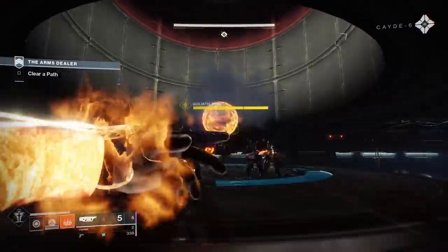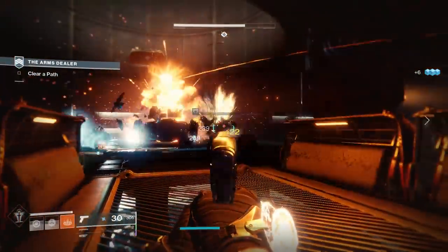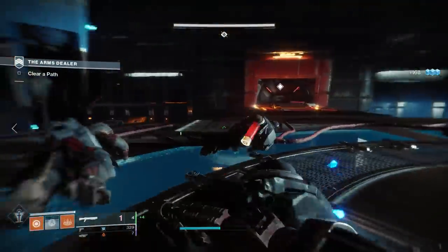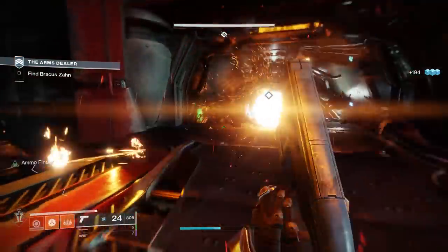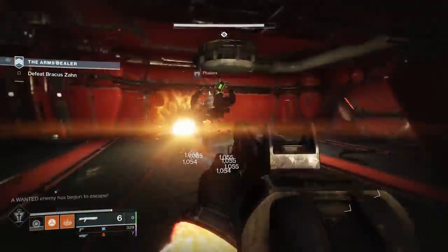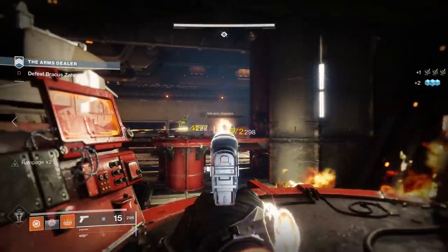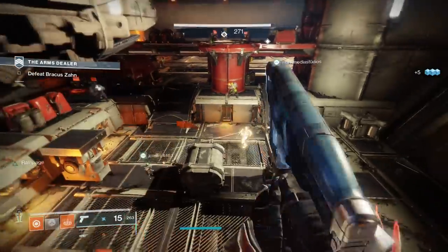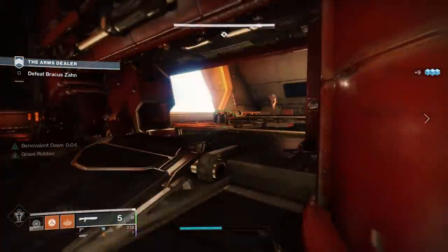Frankly, Firmly Planted plus Backup Plan — which gives you a massive improvement to charge time when you swap to this weapon — kind of breaks the rules of this archetype. The balancing factor is supposed to be the long charge time for dealing that much damage, but with Backup Plan, that's no longer the case. I think Firmly Planted plus Backup Plan is the wombo combo and the best god roll for PvP. For PvE, the Sundial Fusion Rifle, the Gallant Charge, can get Demolitionist plus Rampage, Swashbuckler, and all those damage-increasing perks, so that's just better.